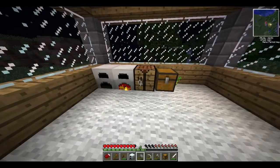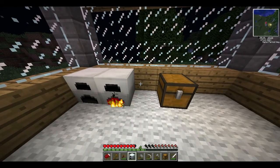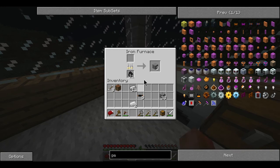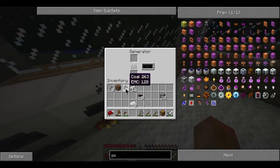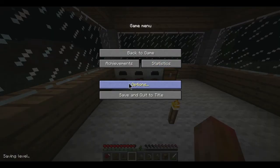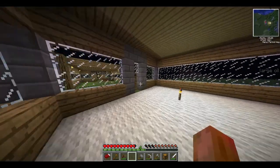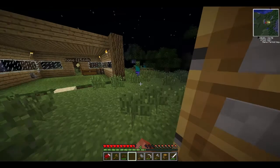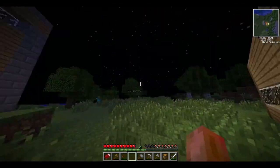I'll get rid of this actually - remove that and put the generator there. Take the coal out of these two, put it in there. It's a bit loud - why is it so loud? Can't escape - Jesus, that made me jump so bad!